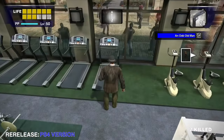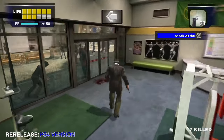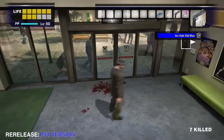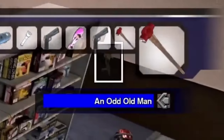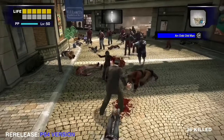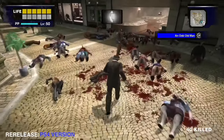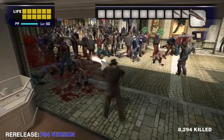Now that we've got the changes out of the way, here are the bugs in this version. In the PS4 version, there are noticeable weapon icon flickering issues in Alfresca Plaza during the case in Odd Old Man. Also on PS4, glitchy blood artifacts can be seen when throwing a lot of gems at zombies, and this also happens when using a shotgun.